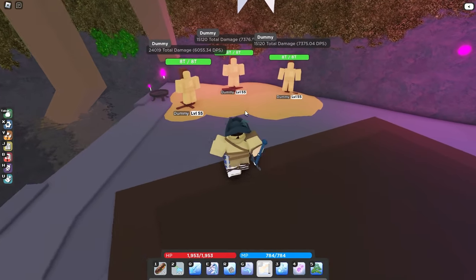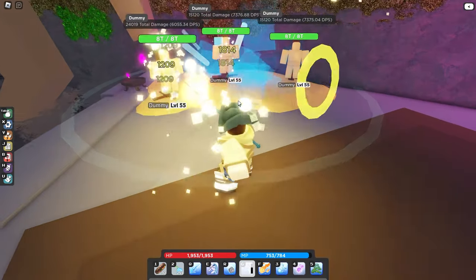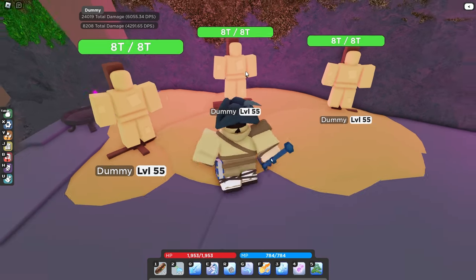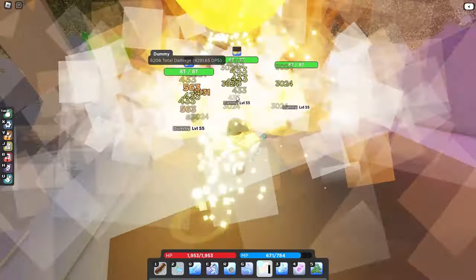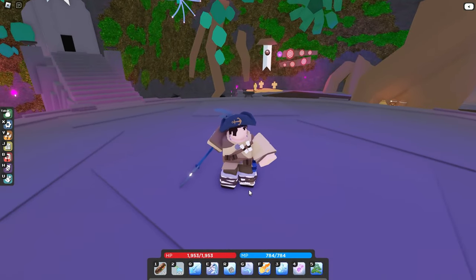Basically, if you use any mage ability, you'll see they have this pixie dust sparkly effect on them, and that means the next Sorcerer ability you use will activate the elements. So now if I do Thundercall and then, when they have the pixie dust, I use Meteor, now they're actually on fire. But now that we've got that out of the way, let's talk about the abilities.